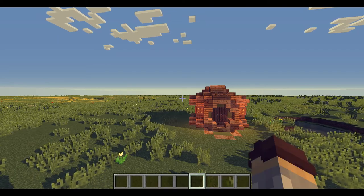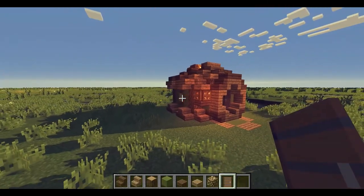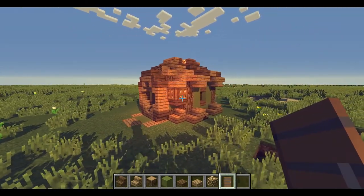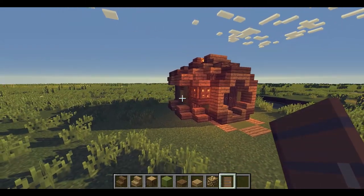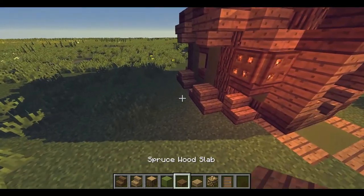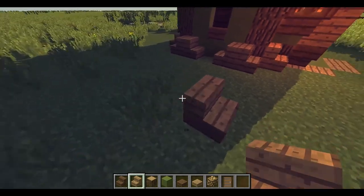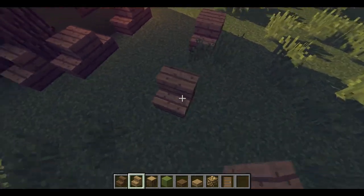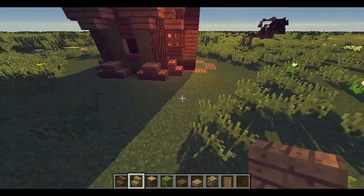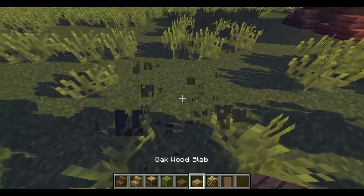So we're going to be building this house today. Let me just get my building materials — this is pretty much all the building materials you need. I thought there was going to be a lot more but there isn't — this is all you need for this little hut. I'm going to build right next to it since I'm not sure how to build this by heart. We'll start from the entrance — let's do this right.